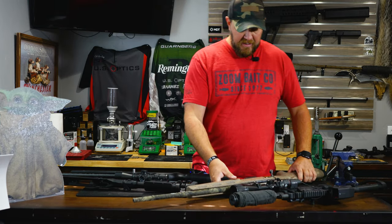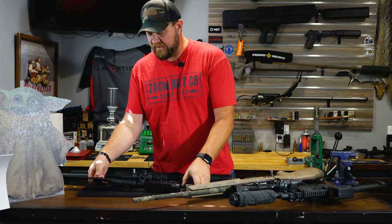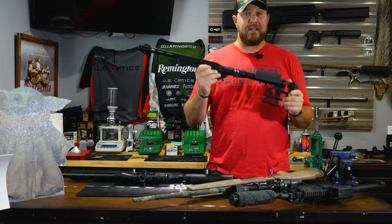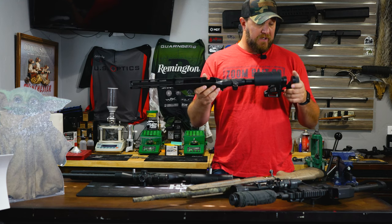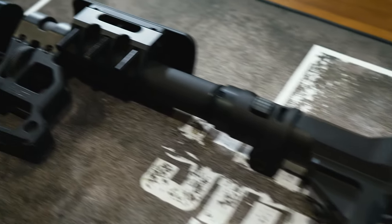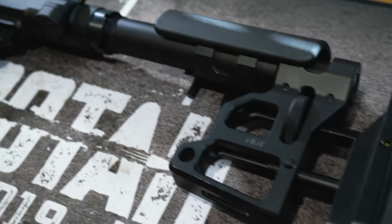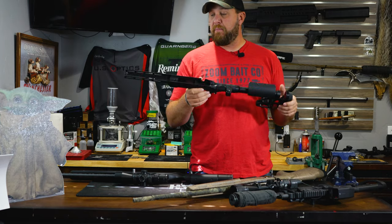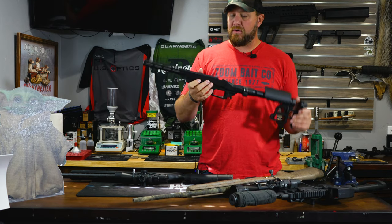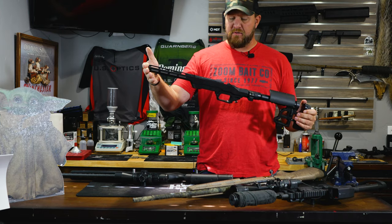So that brings me into this next build I'm going to do, and this is the first installment. We're working with MDT — MDT did send this to me to try and do something like this. I told them I want to build a really short, suppressed, quote-unquote long-range rifle that has a little more punch than the .223, but I still want to build it short — not a long barrel — so I can throw a suppressor on it. I picked this chassis partly because the forend is nice and short.